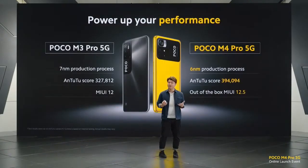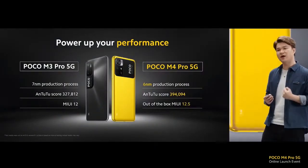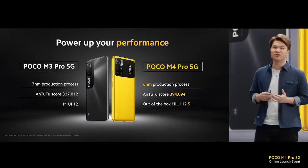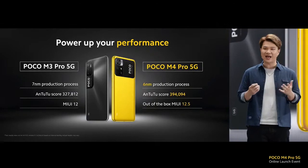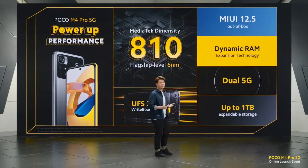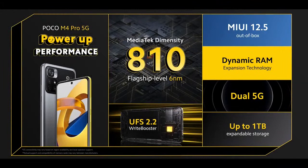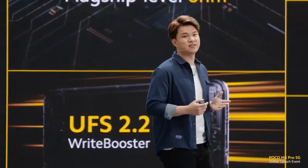For our two variants of 4GB and 6GB RAM, dynamic RAM expansion means you can now have 5GB RAM for the low variant and 8GB RAM for the high variant — more RAM through hardware and software working in harmony. When we compare upgrades from the M3 Pro 5G, performance is powered up: backed by a stronger Antutu score, MIUI 12.5 out of the box, and a flagship-level 6nm process. The M4 Pro 5G got great upgrades in performance — powered-up processor, dynamic RAM expansion, UFS 2.2, expandable storage up to 1TB, and dual 5G.